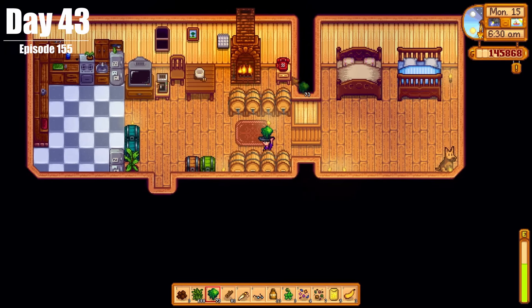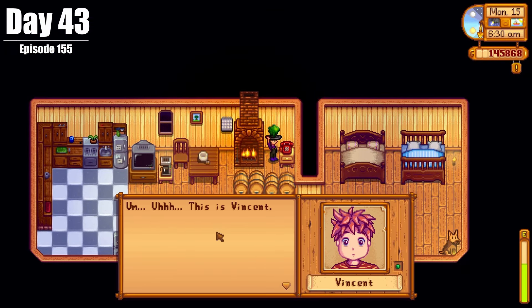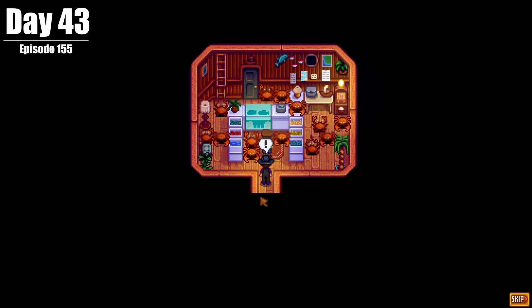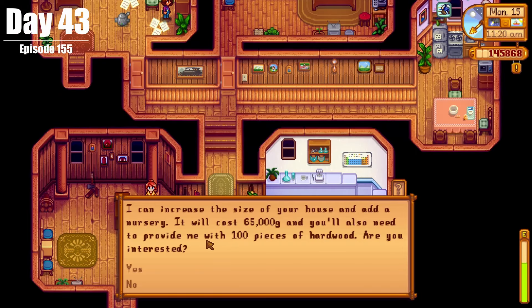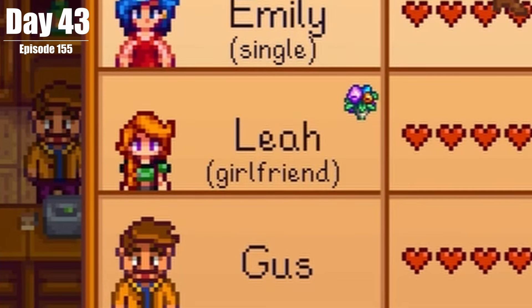On Day 43, we had so many cutscenes — with Sebastian, Abigail, Willy, and Clint. We also gave a whole bunch of coffee away, purchased our house upgrade from Robin, and gave a bouquet to Leah, who is now our girlfriend.